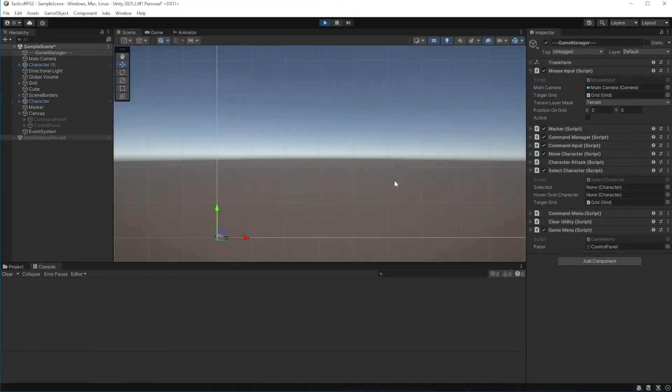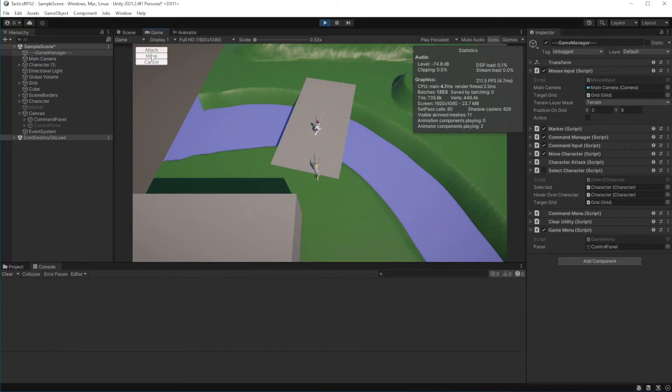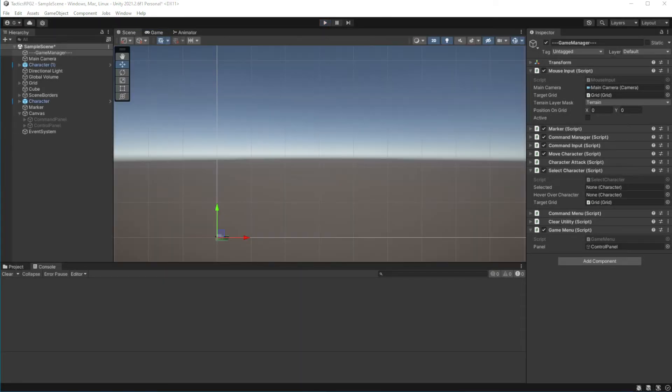We have a menu which you can open and close. Now we want to make it possible to advance the turn so our characters can act again. For this we will need to maintain a list of all active characters on the scene.